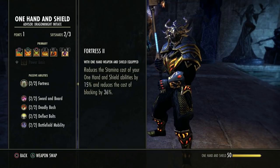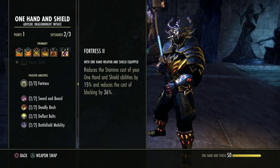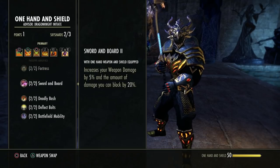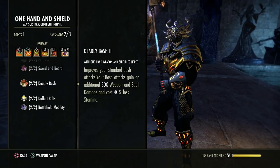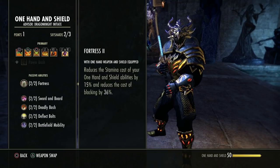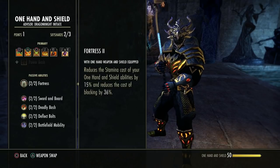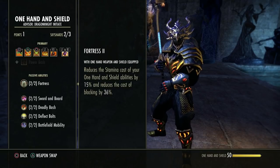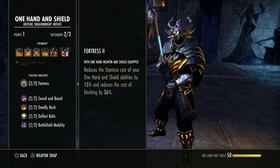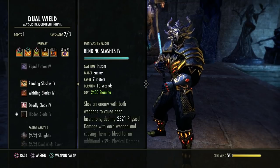Notice every single one of these has a very specific condition — you must have one hand and shield equipped. A basic bash is available to everyone, but you won't get the passive bonus without sword and board. Also, these block passives: I see a lot of people switching bars to a bow or destruction staff and dying while blocking — you don't have this mitigation unless you are on this bar.